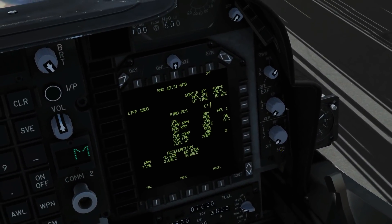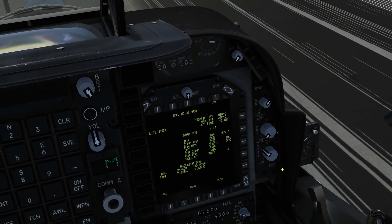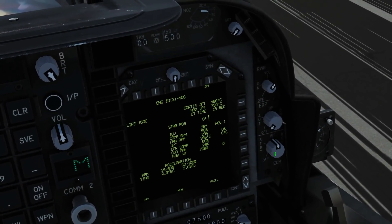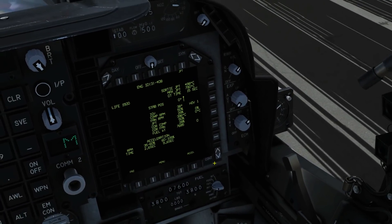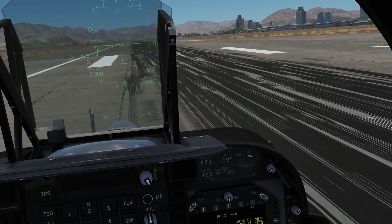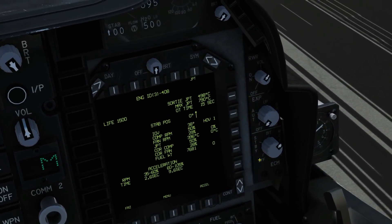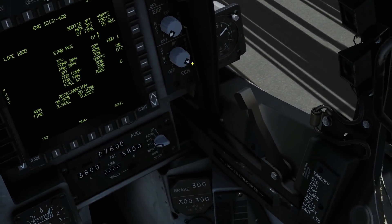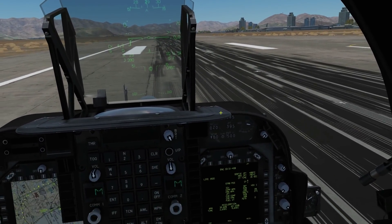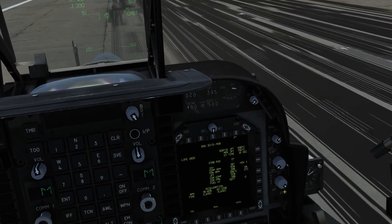The DECM is controlled with this knob down here. You've got off, standby — which is warming up — and if you've done a hot start it will already be warmed up. You've got your built-in test, your receive mode — which means it will only transmit radiation when it's receiving a radar — and the RPT mode, which means it will just transmit noise all the time. It doesn't know whether the radar is hostile or friendly; it treats all radars the same. I always use it on receive mode.